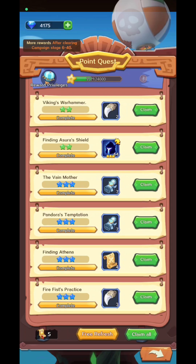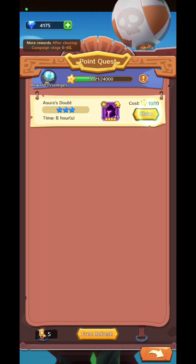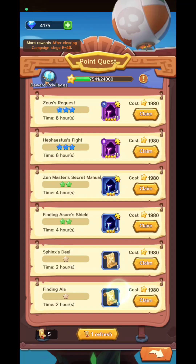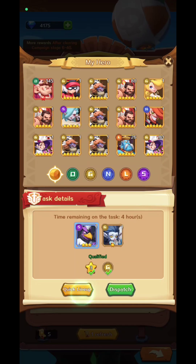In the bounty quest you'll have bounty points. You send specific heroes — just a quick lineup — and they'll bring you different kinds of resources. Try to send them as fast as you can and always use your points; don't let them go to waste.